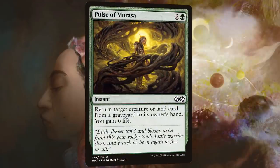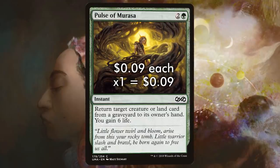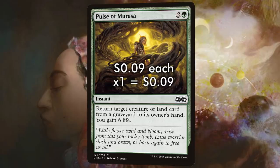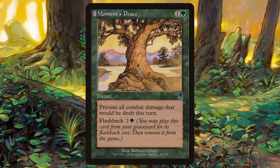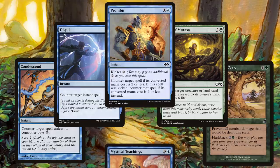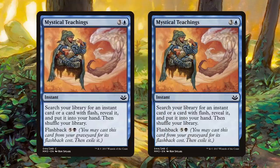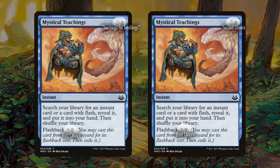You can also get Pulse of the Maaka to help you gain life and return key creatures from your graveyard to your hand for three mana — in a pinch, you can even target a land or creature in an opponent's graveyard to stay in the game. You can stabilize your life total using Moment's Peace, a fog that costs two mana but has flashback to cast it more than once. You can even cast Mystical Teachings to find another Mystical Teachings — 'Teachings for Teachings' gives you a possible three chances to find what you need.